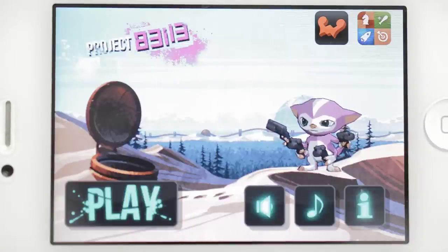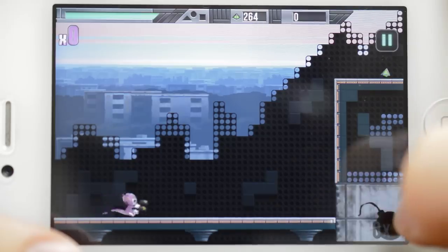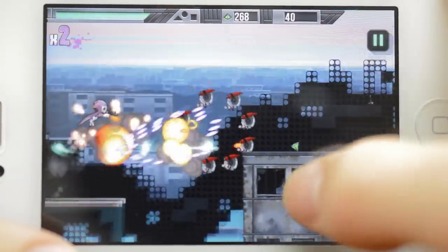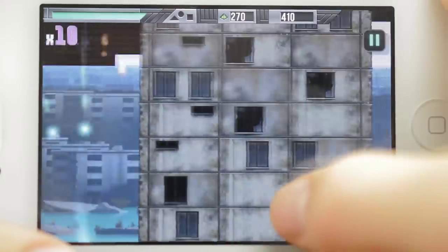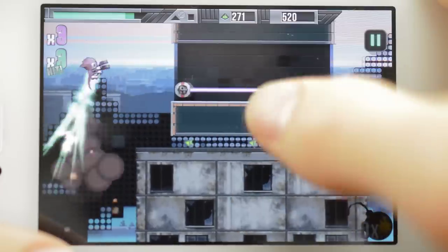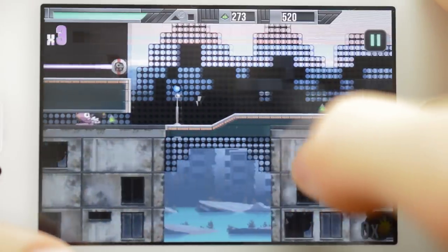Next we have Project 83113, also known as Project Bell. I picked this one up and suddenly an hour of my life disappeared before I could set it down. There are a lot of great things about this, not the least of which are the awesome cel-shaded graphics. Bell is a platformer with a heavy emphasis on combat which combined with a super fast pace makes an awesome combo.